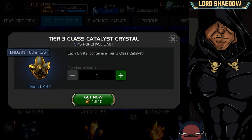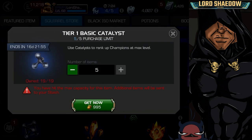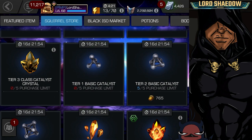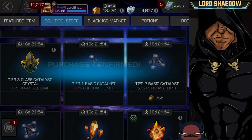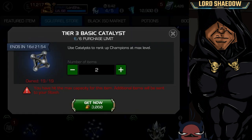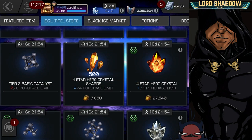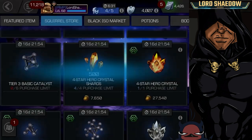The tier three — I know I had a bunch of those, but I'll add some more; you never know. The basics — I'm capped out, I usually have a bunch in my overflow, but they can be used as currency in the black iso market. Same thing with the T2 basics — I'd still like to get those. The tier three basics I can actually trade in for other things in the black iso market.